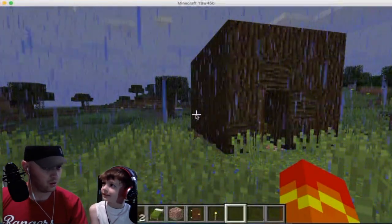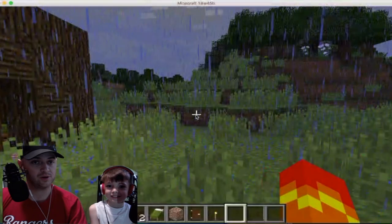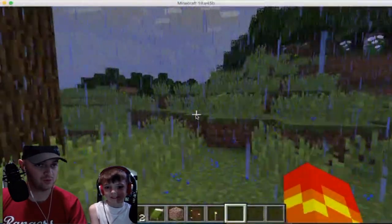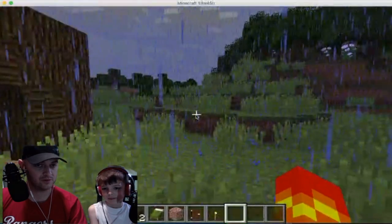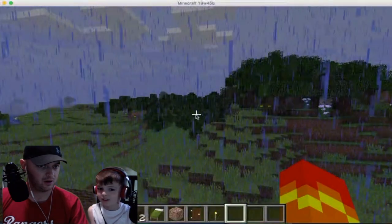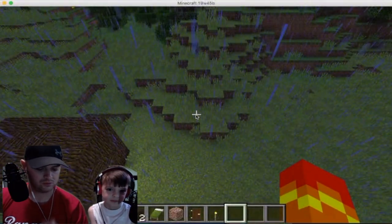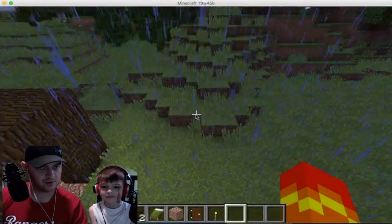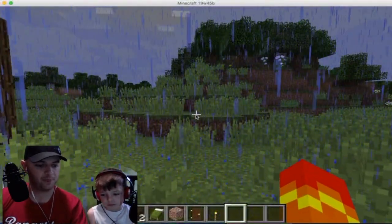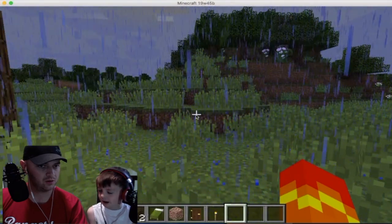So this episode I'm going to challenge you to build a whole camp. Okay, well you've got to teach me the basics then. I know how to move forward, sideways, and backwards, and I know how to fly. So for this you're gonna have to get rid of all those materials. Shift to go down.